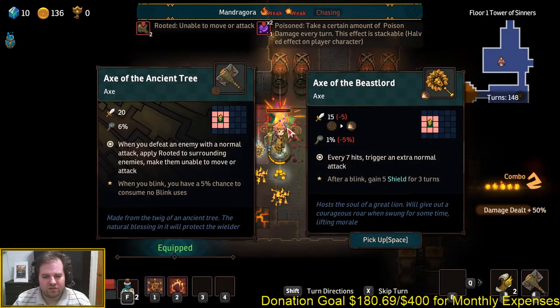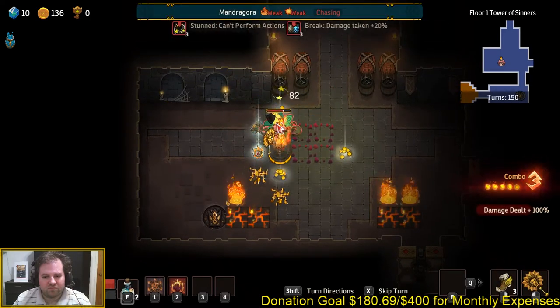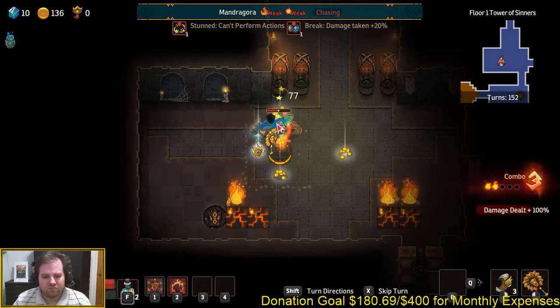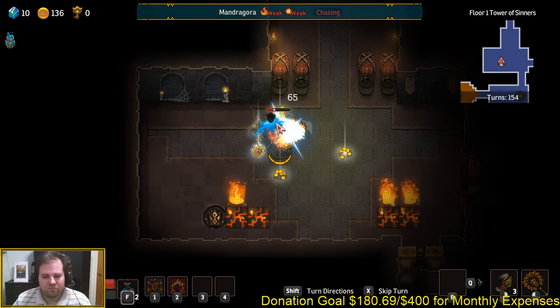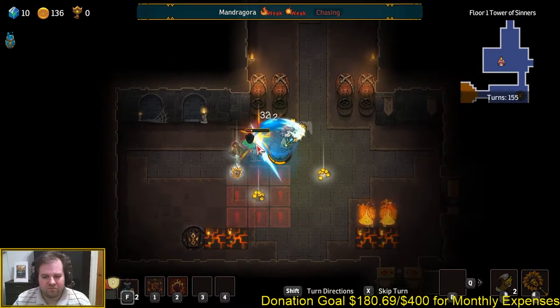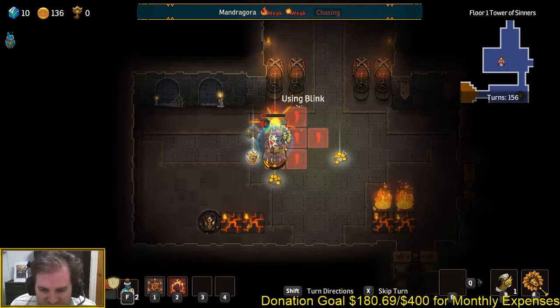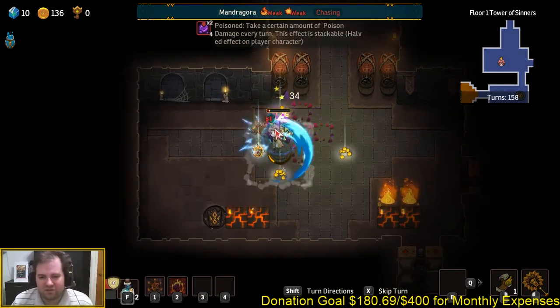On the right-hand side of the screen where it says combo, as you keep attacking enemies and keeping the aggression on, you'll get a combo modifier that increases the amount of damage you do. This is one of the ways the game gives you a strategy for dealing with overwhelming numbers of foes.